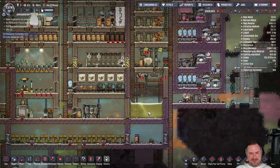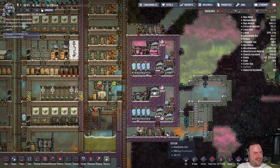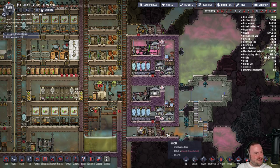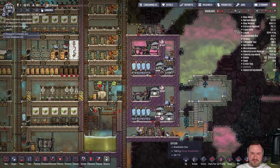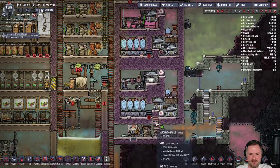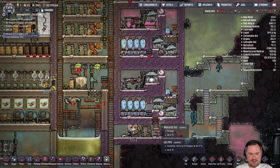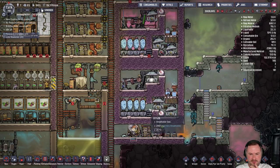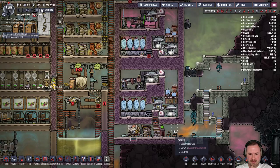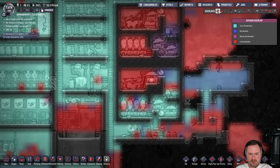I like the way that my dupes think — it was a clutch shearing. I'm still missing an insulated tile in the bottom — we're going to add it after. We want to vent out the whole room so there's only hydrogen in this chamber. We're going to remove this tile, build a tile here, and rebuild this tile when we're all set to go. We have to get all of this out of here first.